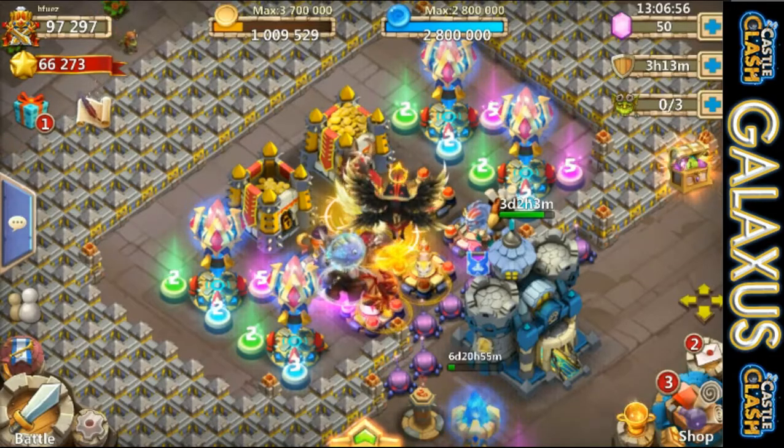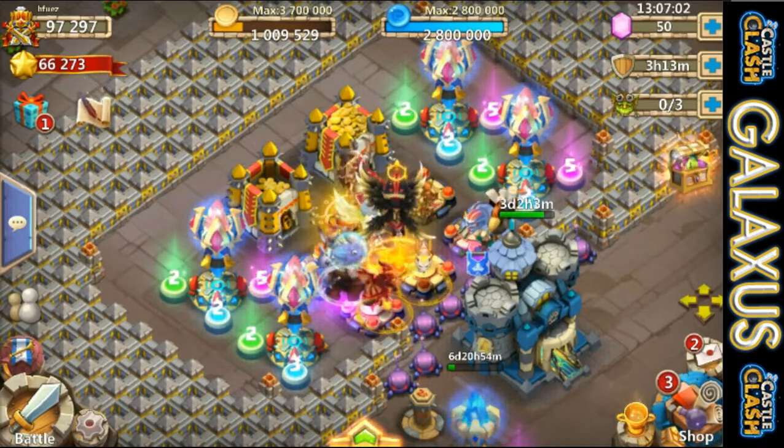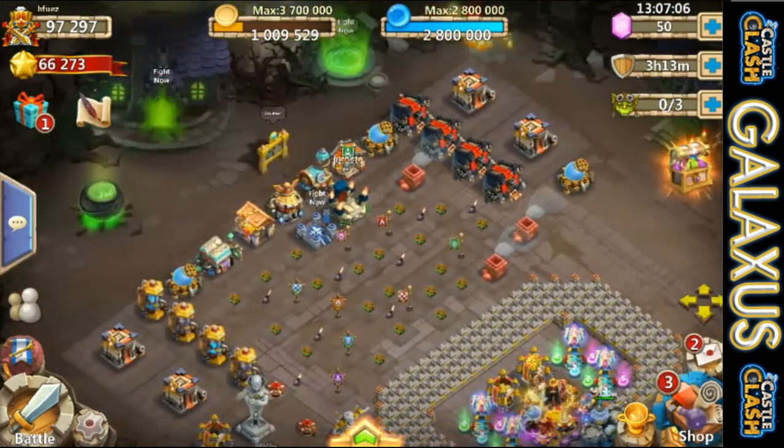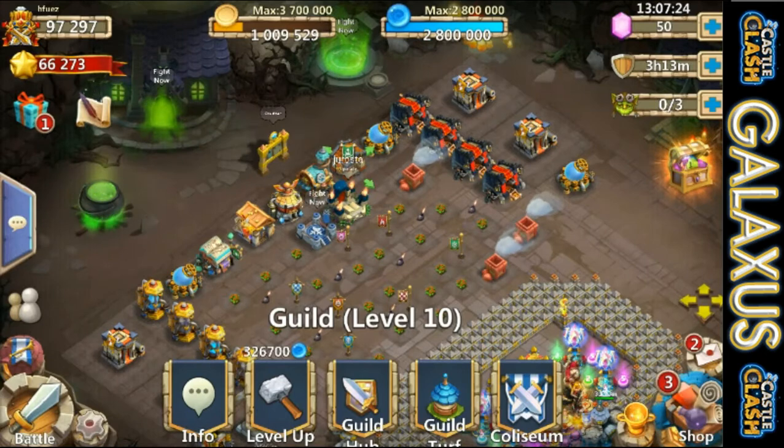What's up guys, Galaxus back with another Castle Clash video. We are on Bjorn's account — he's one of my subscribers who sent his account in because there's something epic he wants to get done. Before we get into his altar, let's give a shout out to Jorosta, which is his guild. They're sitting at rank 419 and they definitely have some room for active clashers, so if you're looking for a guild, hit them up.